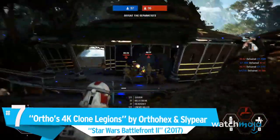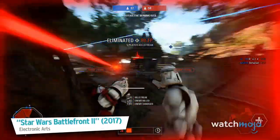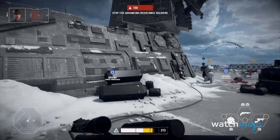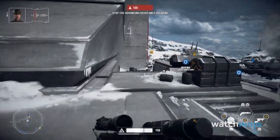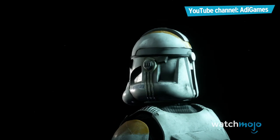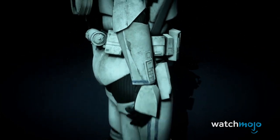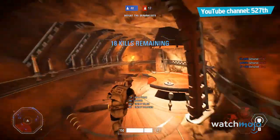Number 7: Ortho's 4K Clone Legions by OrthoHex and Slypair, Star Wars Battlefront II. The Battlefront series has always promised gamers that they'll experience what it's like to be in a Star Wars movie. And while the franchise has come under fire for successive microtransactions, among other issues, it's hard to fault the graphics. This mod, however, goes one step further and improves details such as weathering, PBR materials, and the soldiers themselves. The clone army now has a whole new level of detail, making them look like they were ripped straight from the film itself. One can only hope future installments of the series will be able to match this mod.